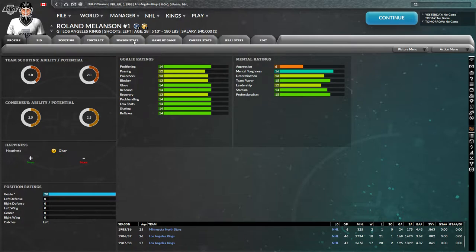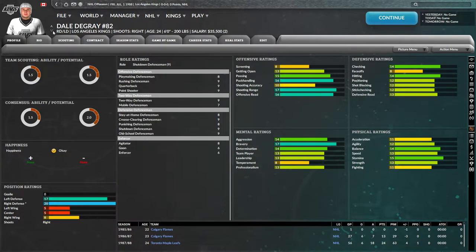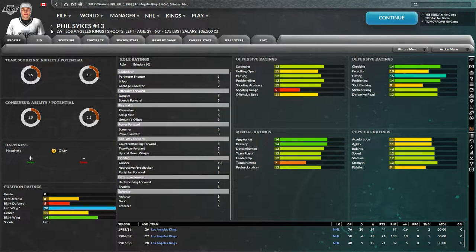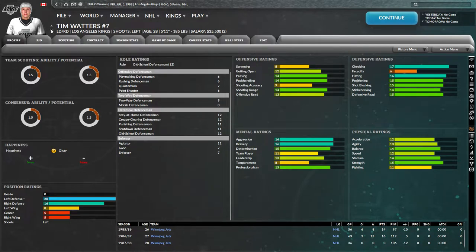Roland Melanson — well, we have a lot of goalies. He won the Jennings Trophy with the Islanders — he's leftover from that dynasty. This guy is horrible. Dale DeGray — pretty bad. Paul Fenton — barely playable. Dan Granton — mediocre. This guy is awful. That's a winger? Oh my god.